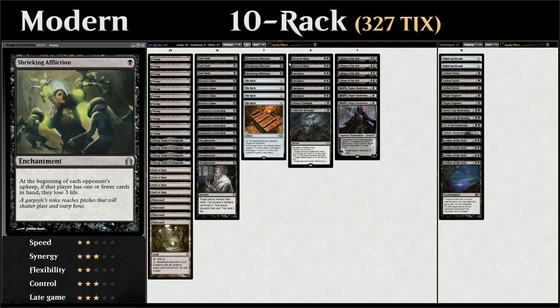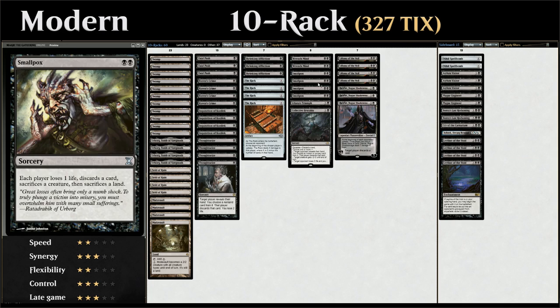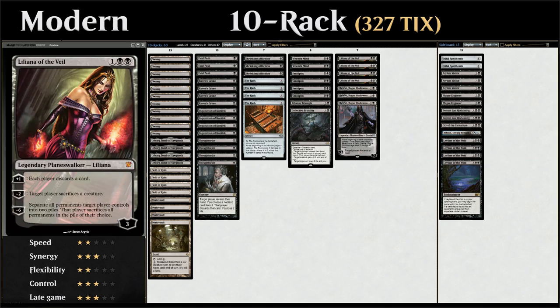At 2 mana we've got Wrench Mind which says the opponent has to discard 2 cards unless they discard an artifact card, so against any non-artifact based deck this is pretty efficient. We also have the full 4 copies of Smallpox which doubles up as discard, removal, and land destruction — each player loses 1 life, discards a card, sacrifices a creature and a land. We're not playing any creatures ourselves so it's mostly asymmetrical. We also have one copy of Liliana's Triumph to make the opponent sacrifice a creature, and if we control one of our 4 copies of Liliana of the Veil they also have to discard a card.